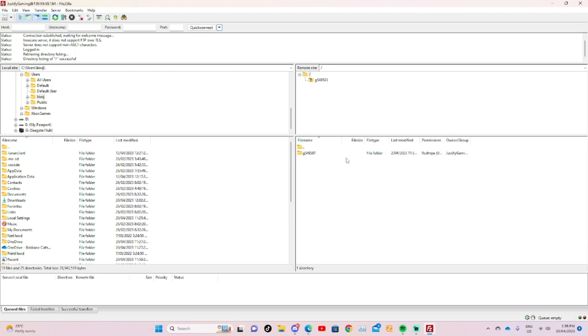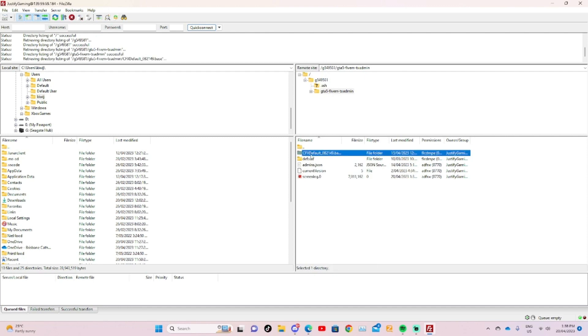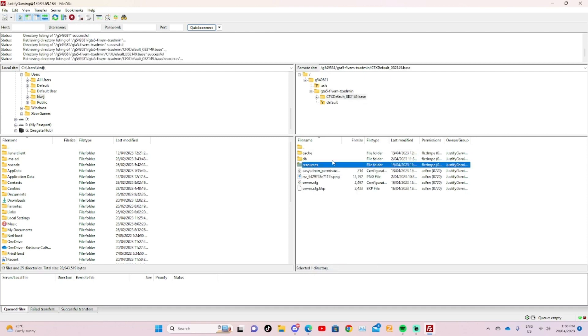If you're using Zap Hosting, it'll come up with this screen and you navigate all the way in here — this is pretty much your resource folder. Anything that you want to be in-game will be here. This video will be about learning how to add vehicles that are FiveM-ready and no-ELS, which is what's needed for the type of server I'm running.